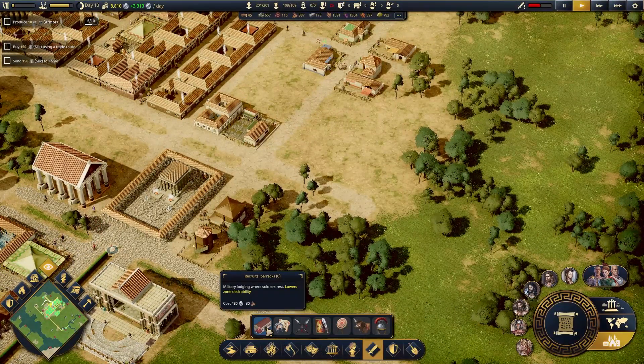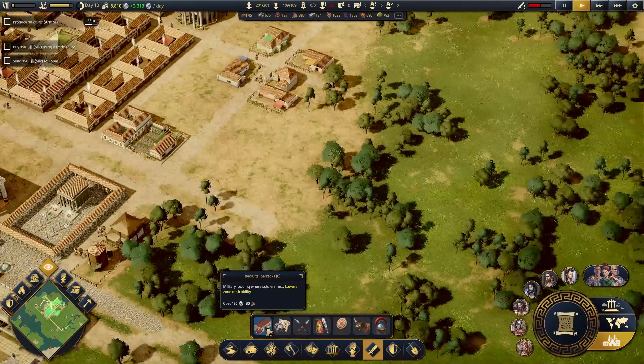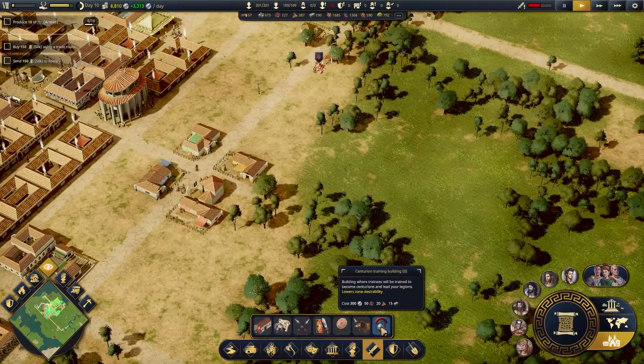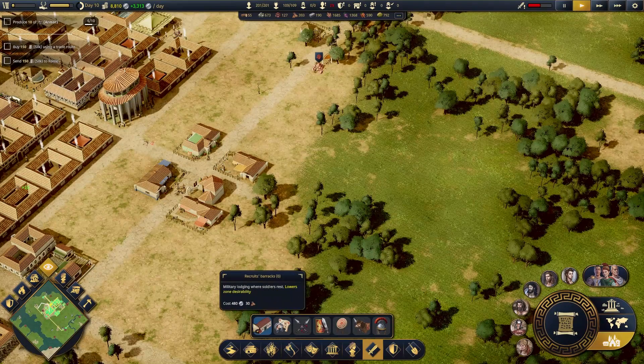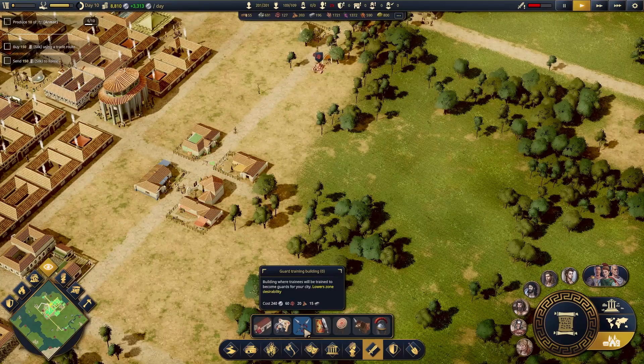Military — what do we need? Recruits barracks, military lodging, where soldiers rest. Centurion training building. Obviously let's build that one first. Oh, we can make more — guard training building.